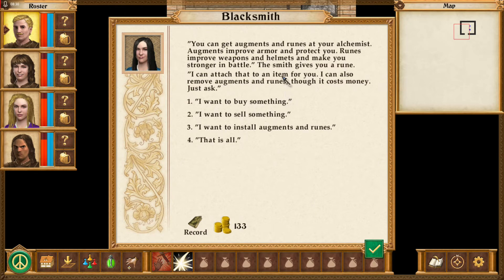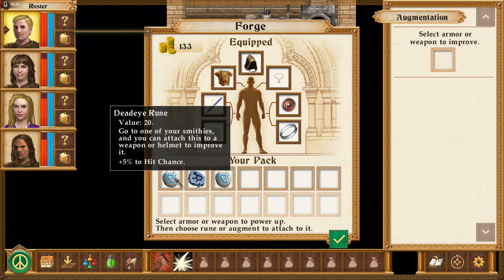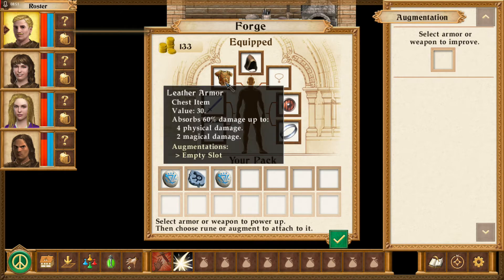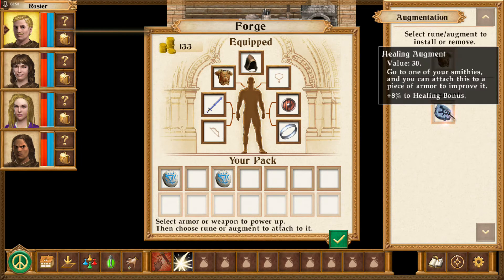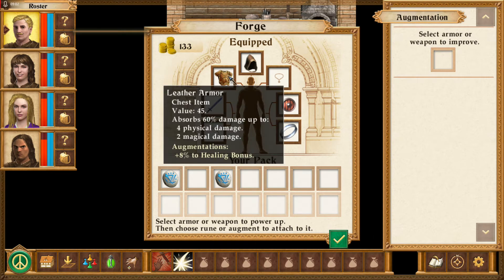Augments and runes — I believe I already have one. Dead Eye rune — go into your smithy and attaches to a weapon or helmet, 5% hit chance. So I got a Dead Eye. We will install another leather armor. Healing augment — cool. Those are obviously pretty cool.